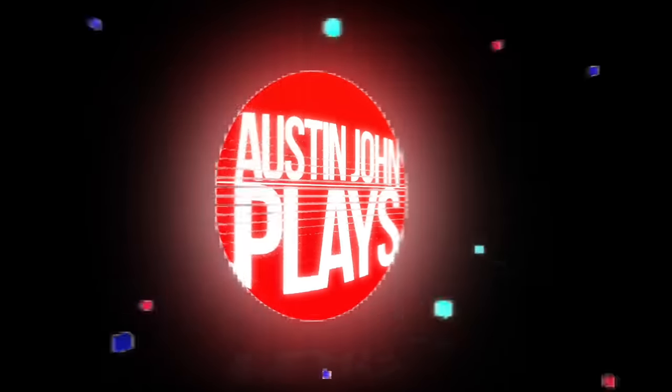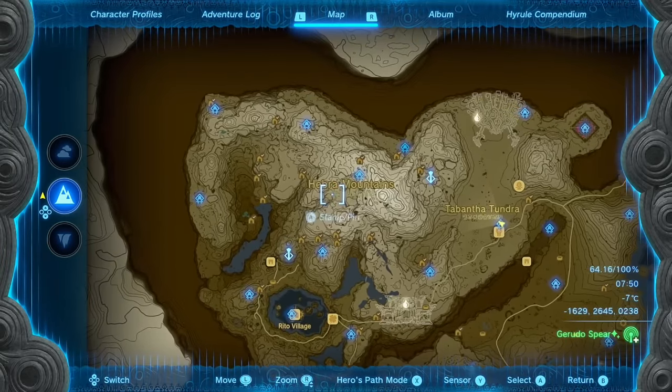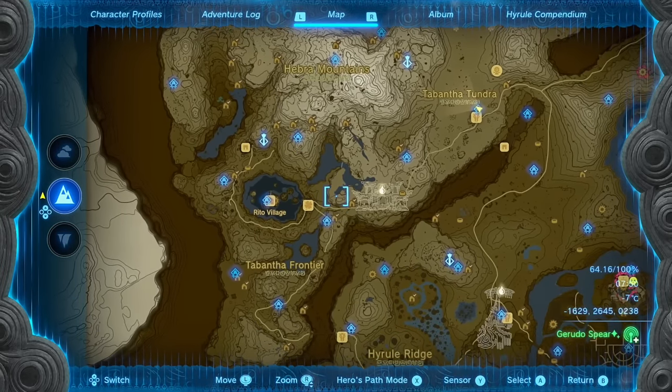What's going on everyone, Austin John Plays here. Today we're going to be going over how you can get the frostbite armor set in Legend of Zelda: Tears of the Kingdom. The frostbite armor set, unlike the ember set, is one you may not have just stumbled across randomly — it's actually hidden in three separate caves.